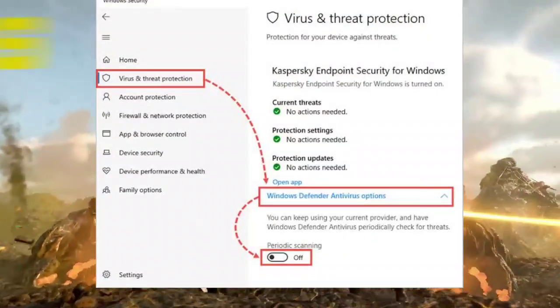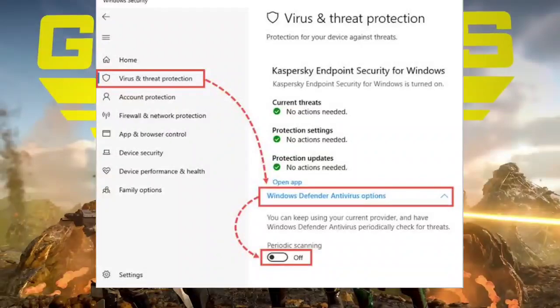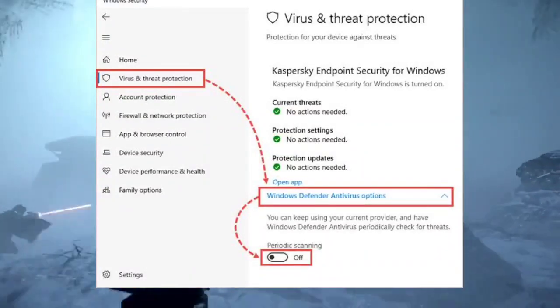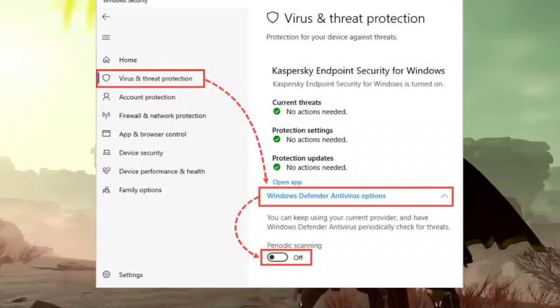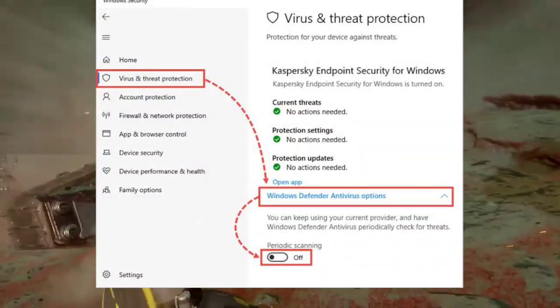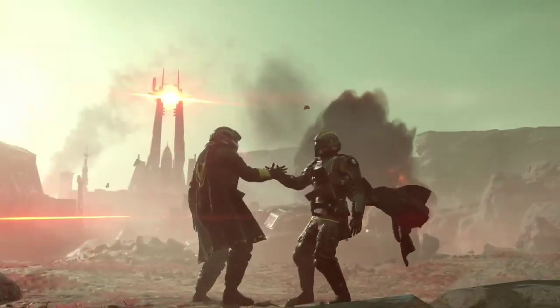Step 2: Disable Antivirus Real-Time Protection. Temporarily disable the real-time protection of your antivirus software. Open Settings (Windows+I), navigate to Privacy & Security, then Windows Security, then Virus and Threat Protection, and disable Real-Time Protection temporarily to resolve the error.